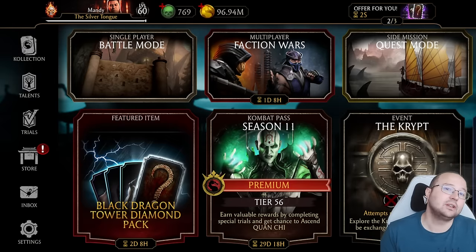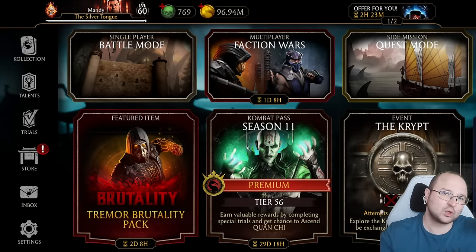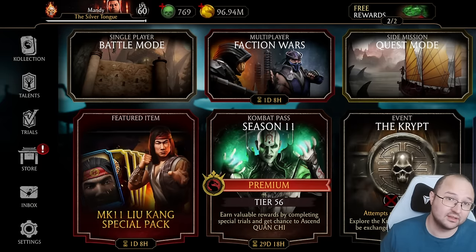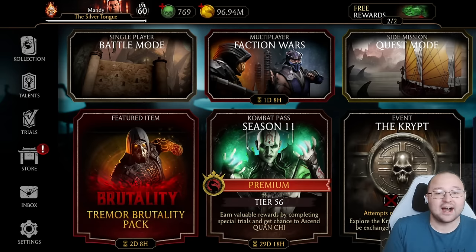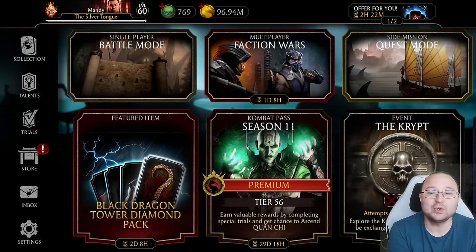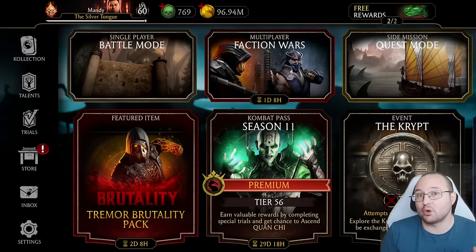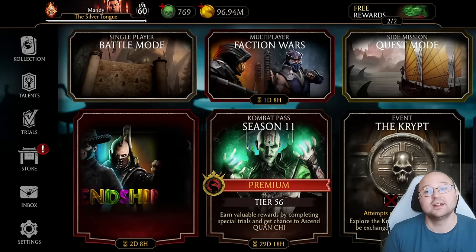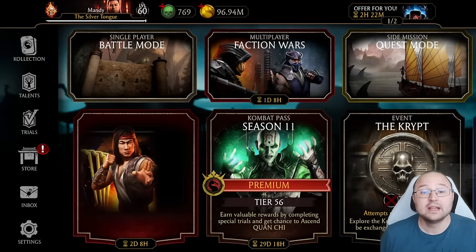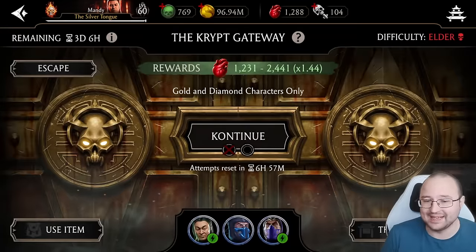All characters should be maxed out or at a high enough fusion — say fusion seven, eight, nine, or ultimately fusion ten. Additionally, if possible, use dual-class characters, or even better, nomads, or characters with more than two classes like Classic Raiden. These give you bonuses more or less every season in faction wars and the crypt, so you can use them almost every single season.